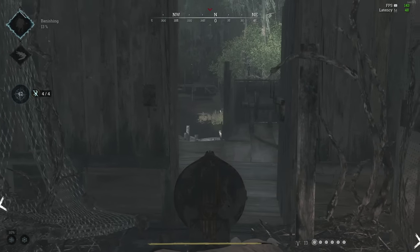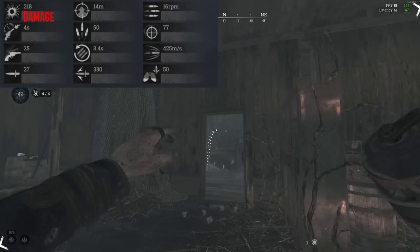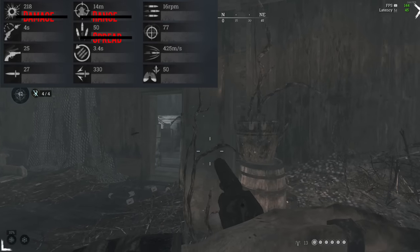When it comes to determining the one-hit kill range of a shotgun, there are three shotgun stats worth noting: damage, effective range, and spread. At best, these numbers are misleading, so let's break down what they actually mean.